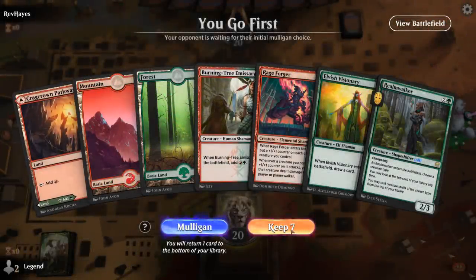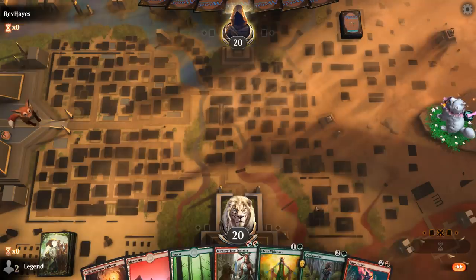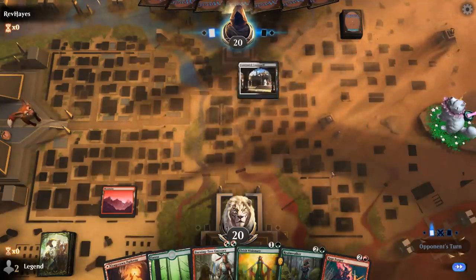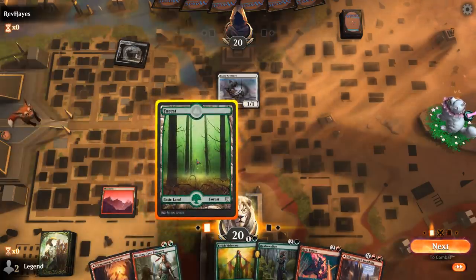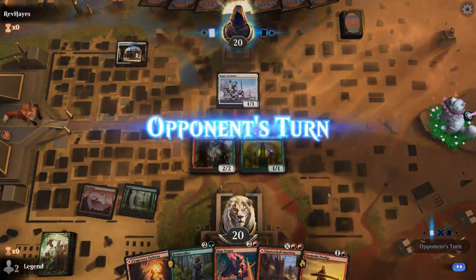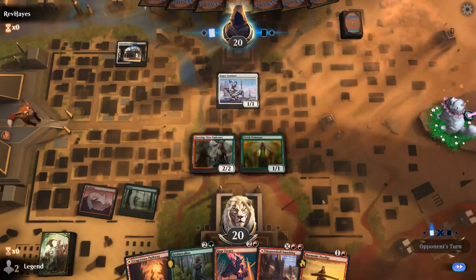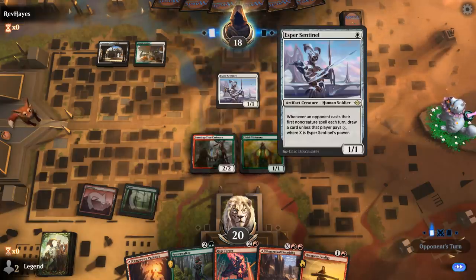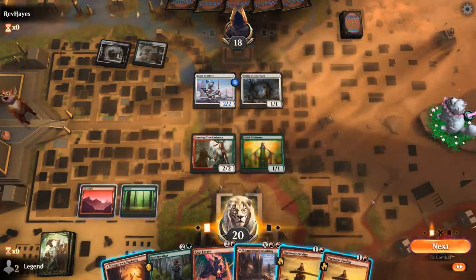We're on the play with a fine opening hand. Looks like it's going to be turn 2 Emissary, play Visionary, then turn 3 we could already Rageforger or play Realmwalker first for an extra +1 counter. Opponent's on black-white and looks like an artifact synergy deck — I'm going to hang on to that Shatterskull Smashing as removal. Harmonic Prodigy we definitely want to run out. I'm thinking Prodigy plus maybe a tapped Shatterskull Smashing next turn. Looks like more of a Humans deck as we see Thalia's Lieutenant — and another Prodigy.